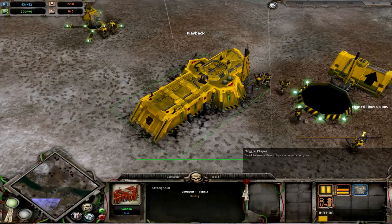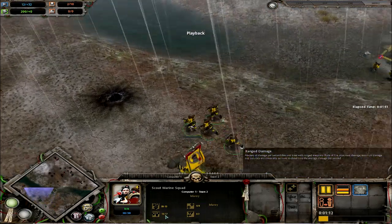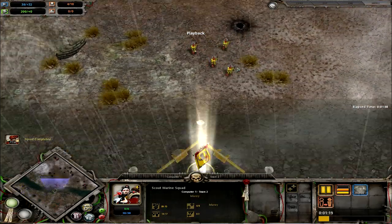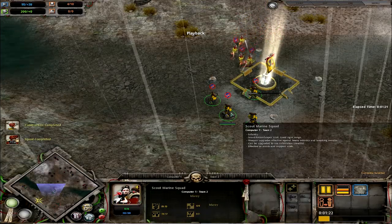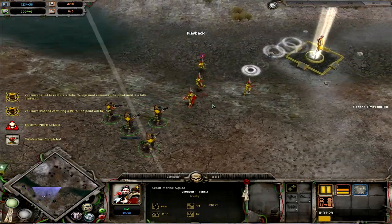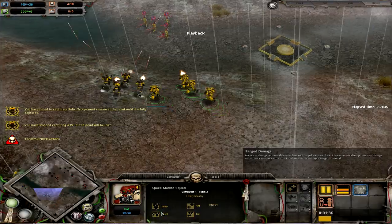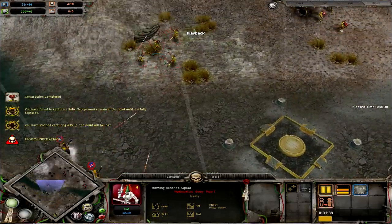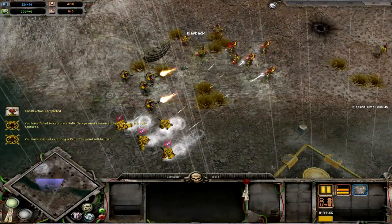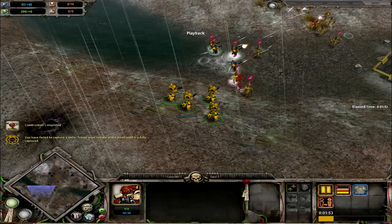Scout Squads have quite a high range but quite a low melee power in significance. So basically what you can do is tangle up your Howling Banshees with any ranged units and they will immediately be at a great disadvantage, because their ranged damage will be zilch once you've engaged them in melee. As you can see these guys are going to switch to melee pretty soon. At this point I see these guys bring out a Space Marine Squad which are a lot more powerful — they're heavy infantry — so I'm going to back off.